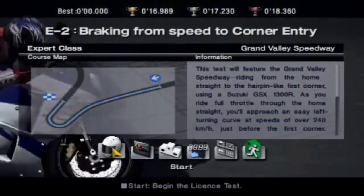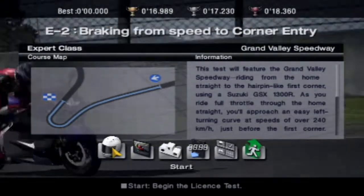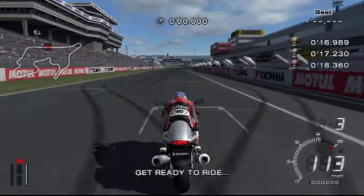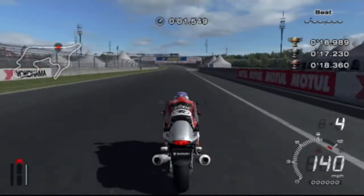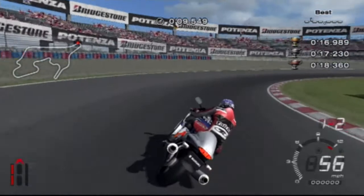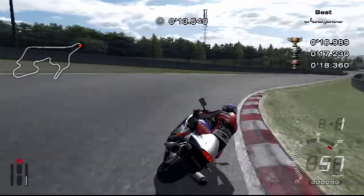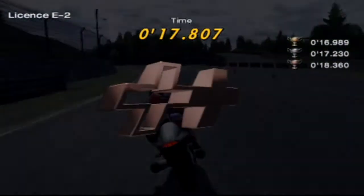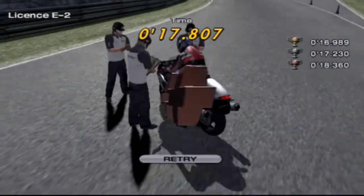Braking from speed to corner entry. This test will feature the Grand Valley Speedway, riding from the home straight to the hairpin-like first corner, using the Suzuki GSX-1300R. This is going to be tricky because it's the fast straight. Miles off. These are now starting to get into bronze territory, where getting silver is going to be difficult. We're just flying straight through these now — these are going to be short videos, and I was expecting the licenses to be short. But that's fine by me.